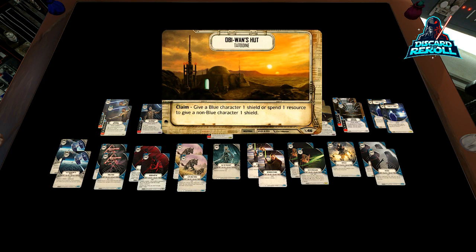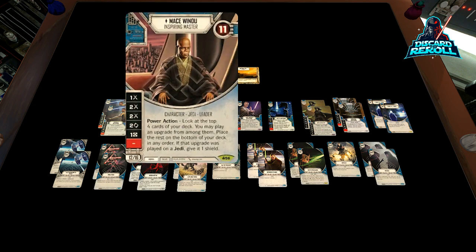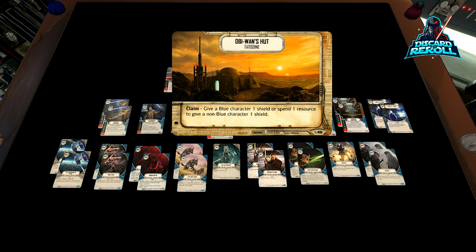Our battlefield is Obi-Wan's Hut. Now I was going to go with something like the Salt Flats, because Mace Windu is a leader, but my one concern was I have a lower health deck — only 21 health. So I wanted to make sure that being a faster deck, I'll be able to claim and then take that shield on one of my characters. I think this card is going to see a lot of play. I've seen people putting it in Palpatine decks. Be on the lookout for Obi-Wan's Hut.